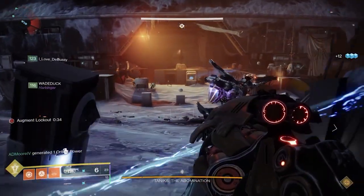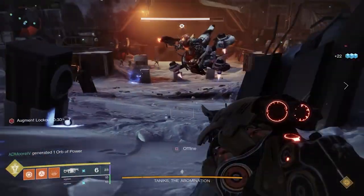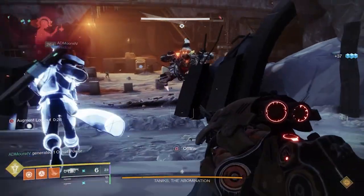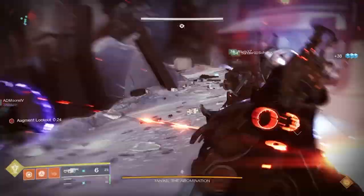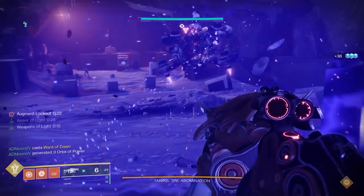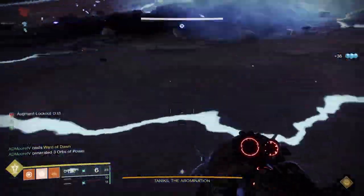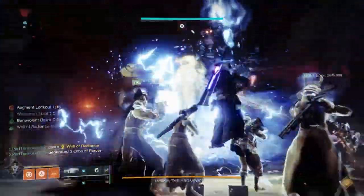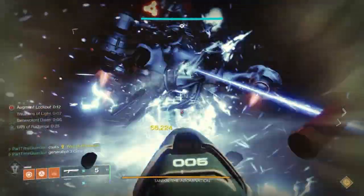So the sequence is: shoot the engines, pick up the balls, run them back. The operator shoots the ball debuff off one of the carriers, then helps support the people with radiation. The suppressor goes in and shoots to suppress Taniks, then follows people through. Once you do all four, you get an extended DPS phase and Taniks goes into the middle of the area.